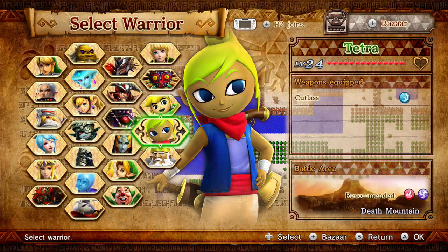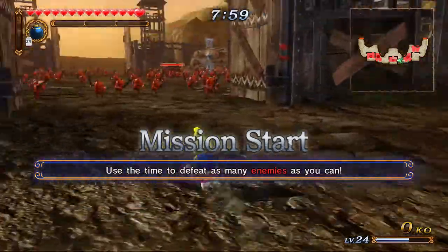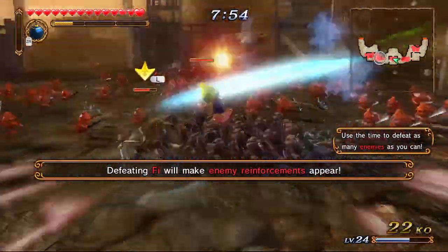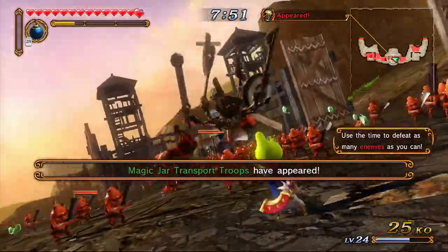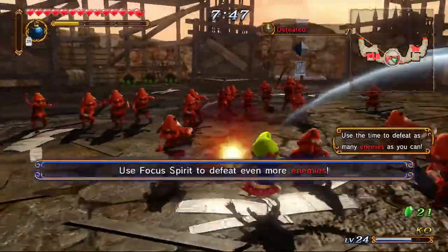Continuing this week of Hyrule Warriors, we move on to Tetra. Sit back, relax, I hope you enjoy this gameplay video of Tetra in Hyrule Warriors. Basically it's one of those rack-up-your-KO-count missions. Tetra is awesome — she's one of my new favorite characters. She's quick, she has really cool combos, and she's very flashy.